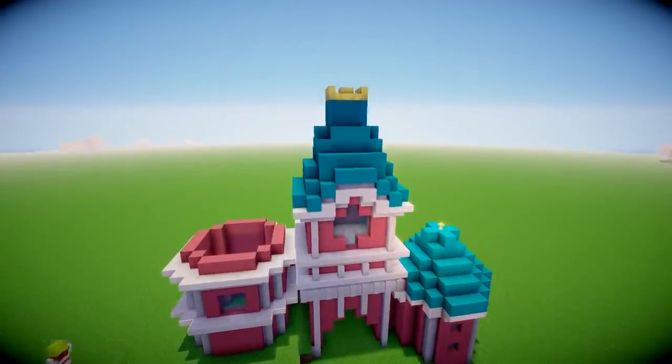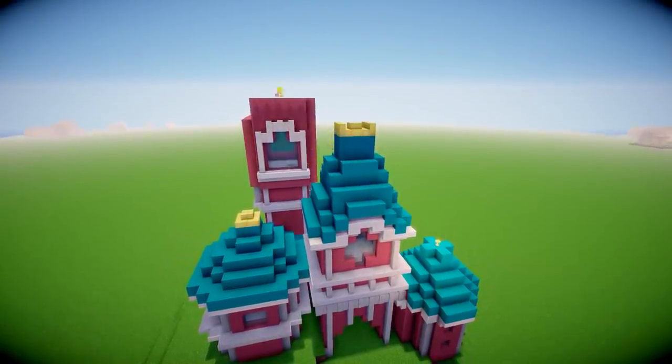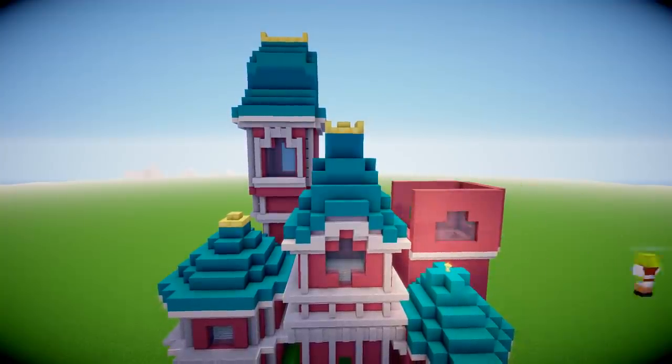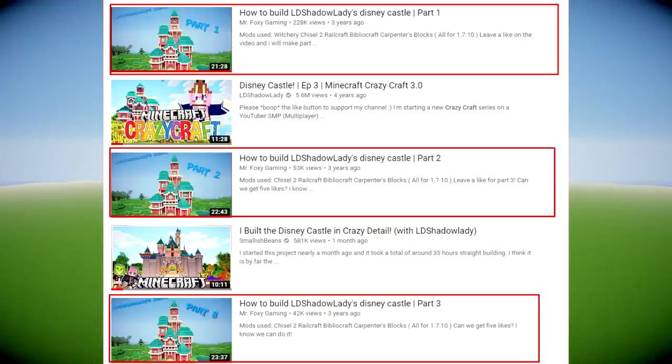Also, I'm using cyan concrete instead of the cyan woolen clay which Lizzie used in Crazy Craft, and honestly, I forgot how big this thing was. It was massive. This took a long time, but I wouldn't have been able to do it without this guy — Mr. Foxy Gaming, you're a legend.